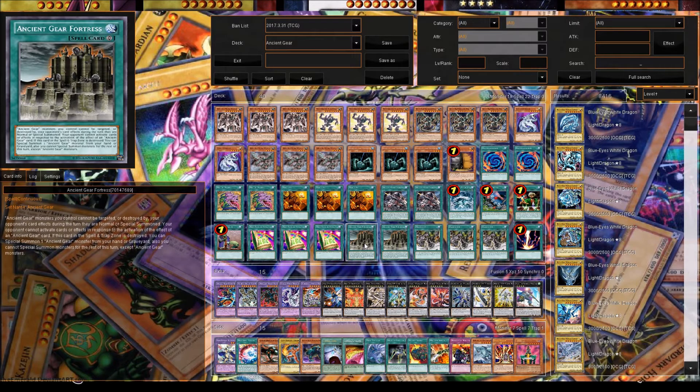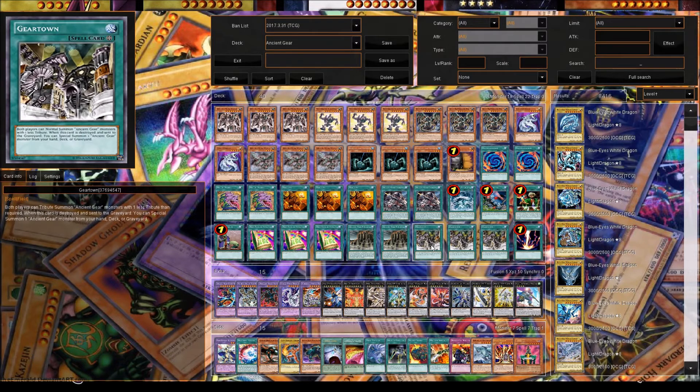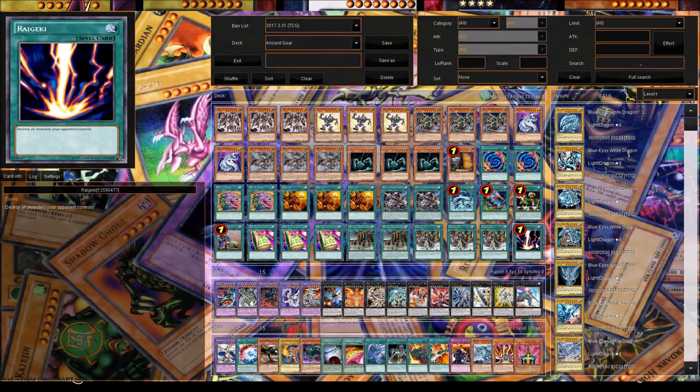Ancient Gear Fortress — when you play it, your Ancient Gears can't be targeted or destroyed by opponent's card effects the turn they're summoned, and if this card is destroyed you get a free Ancient Gear monster. We play three Gear Towns — the field spell you need. If it's destroyed you get a free Ancient Gear. The last main deck card is Raigeki — it's a board clear and helps bring you back into the game.